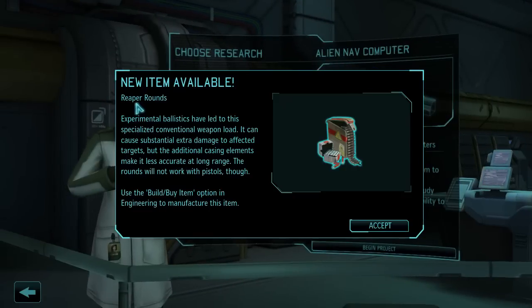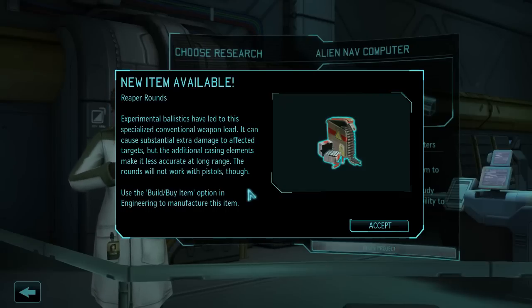So we have the Reaper Rounds. Experimental Ballistics have led to the specialized conventional weapon load. It can cause substantial extra damage to affected targets, but the additional casing elements make it less accurate at long range. The rounds will not work with pistols though. So, better ammo basically.